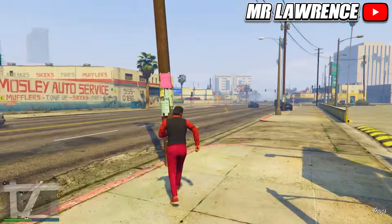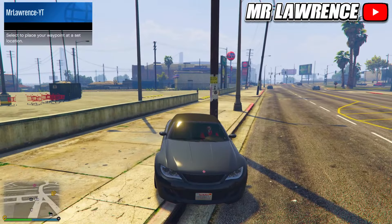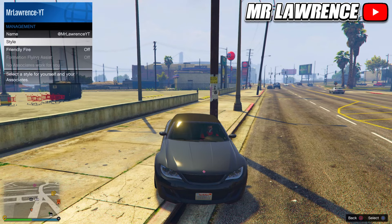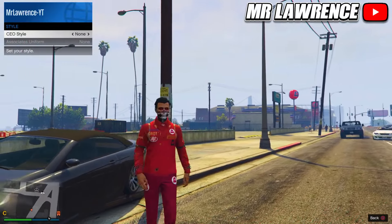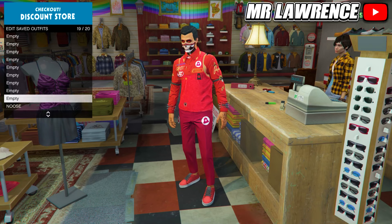When you are back in online get in a car. Now register as a CEO, VIP or MC. Then go to management, style, switch your outfit once to the right and back. Get out the car and you have the first wanted outfit. You can now delete the outfit that's in your first slot and save this one in slot 19.